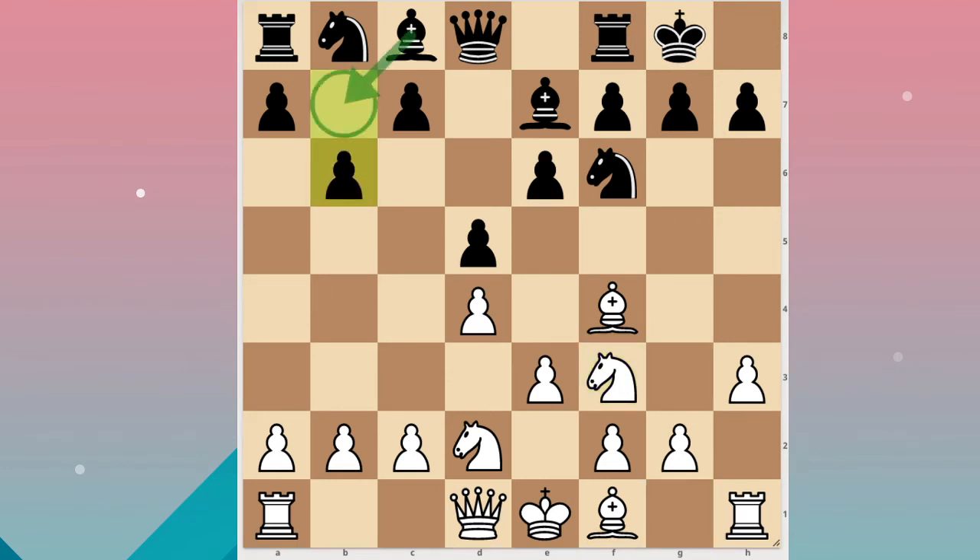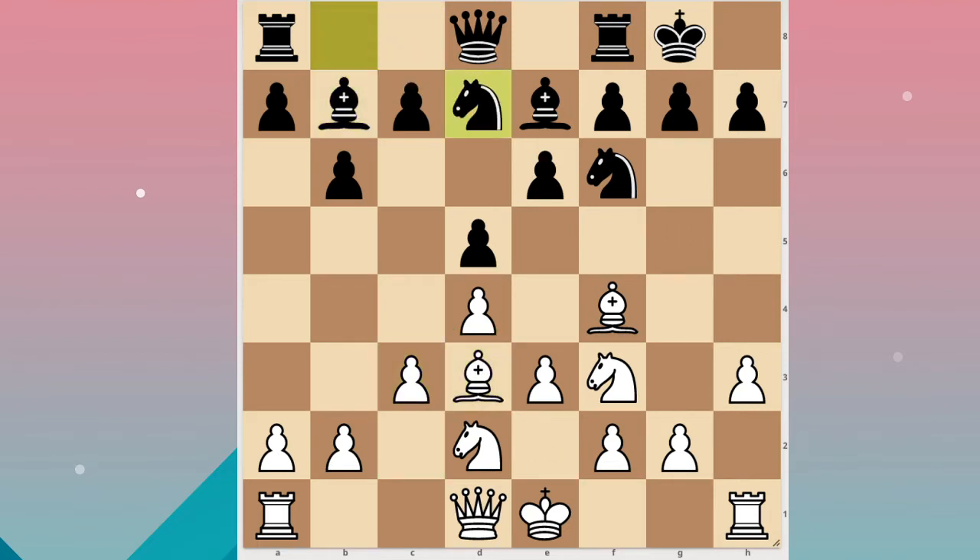He wants to fianchetto and play knight b4. c3, solidifying the d4 square. Bishop b7, bishop d3, knight bd7, and then castling.